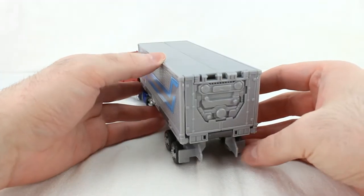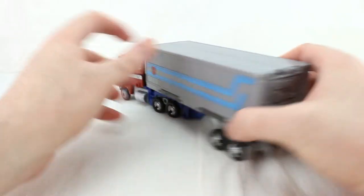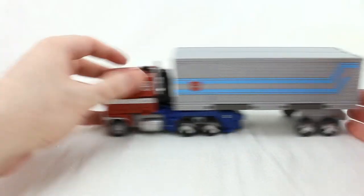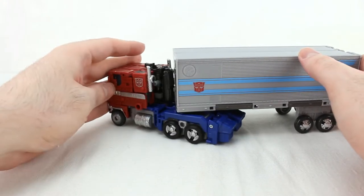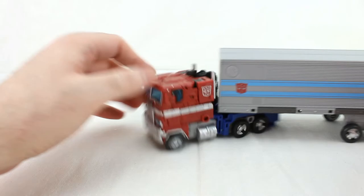On the back there are no tail lights picked out. You can turn the cab, though not that far — it goes about so far before it stops, but you can still do it.